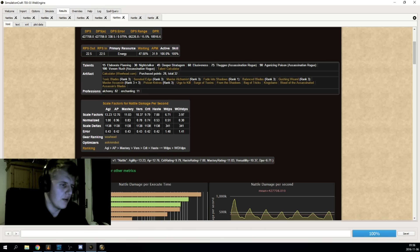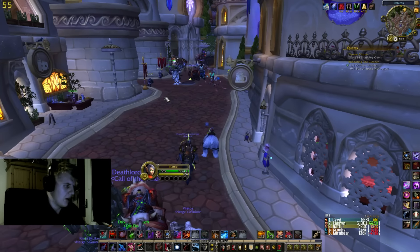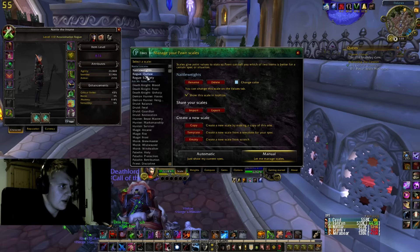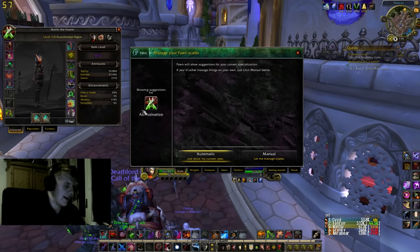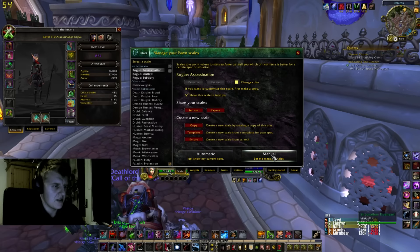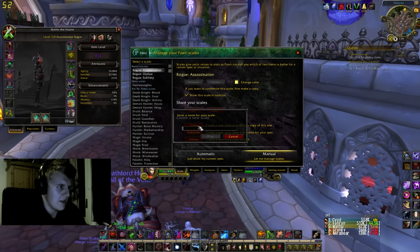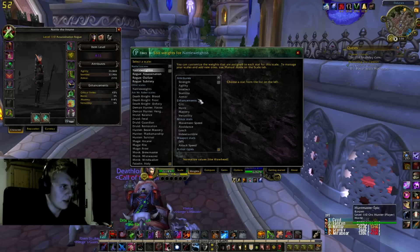Now that you have these stat weights, head back into the game and open your Pawn addon. You can go to the character screen and press the Pawn icon, or type /pawn in chat. You want to press Manual because you don't want to use the standard one — those are standard for every character, and for every Assassination character, which isn't really correct because stat weights differ based on what stats you already have, since crit has a breaking point at 43%. So you want to create an empty template, create a new scale from scratch, and name it something like 'Natal Weights'.